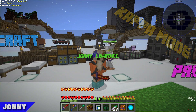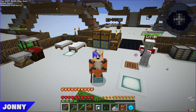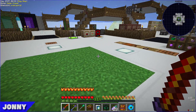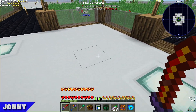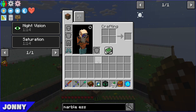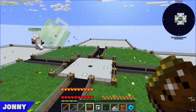Hey guys, Johnny and Lawrence back for the next episode of Project Ozon 3, Kappa Mode. In between episodes, the main thing we've done is upgrade our upstairs platforms. We got into Astral Sorcery at the tail end of last episode and made the Astral Tome.